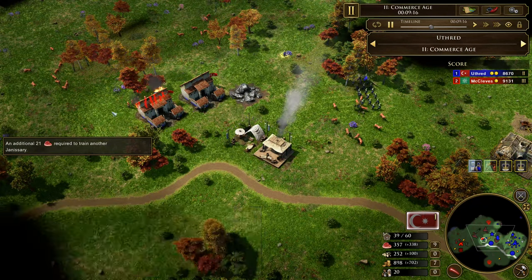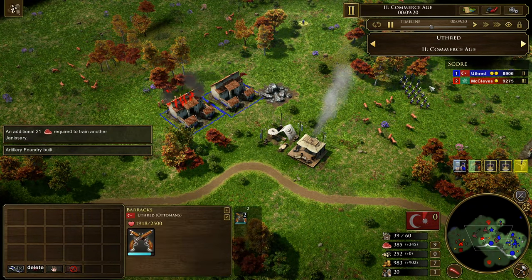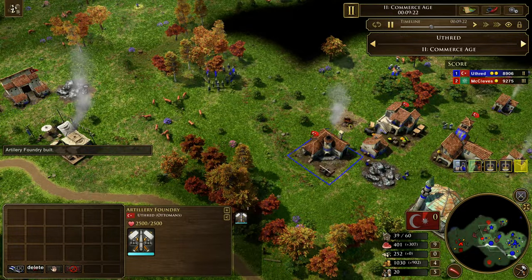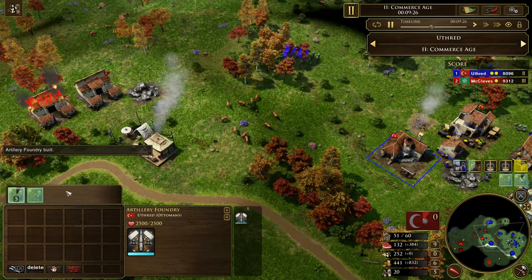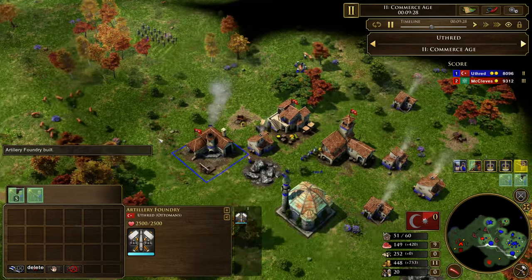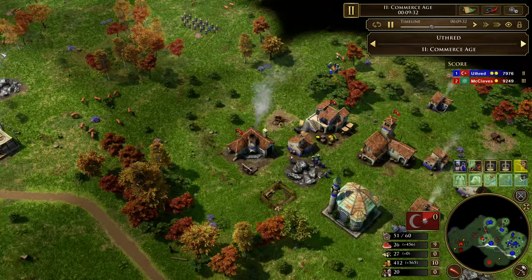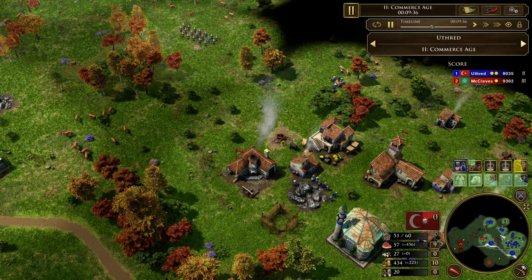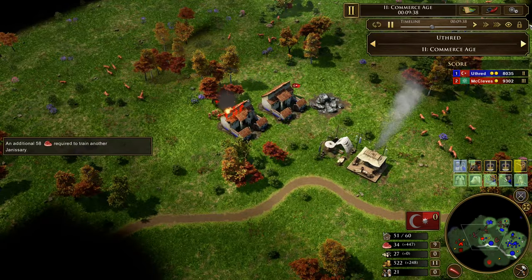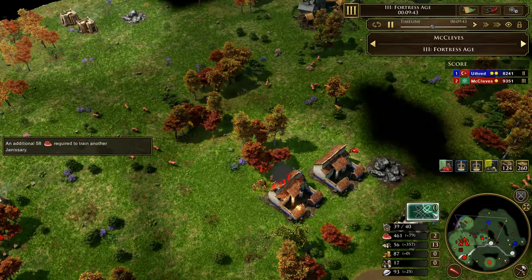Meanwhile we can see an artillery foundry dropping down here. I think this is a good play — he recognizes that McCleaves has a lot of infantry, so some Abus guns would actually be really good. Or just some grenadiers would work too. Yeah, there he's queuing up a lot of Abus guns.